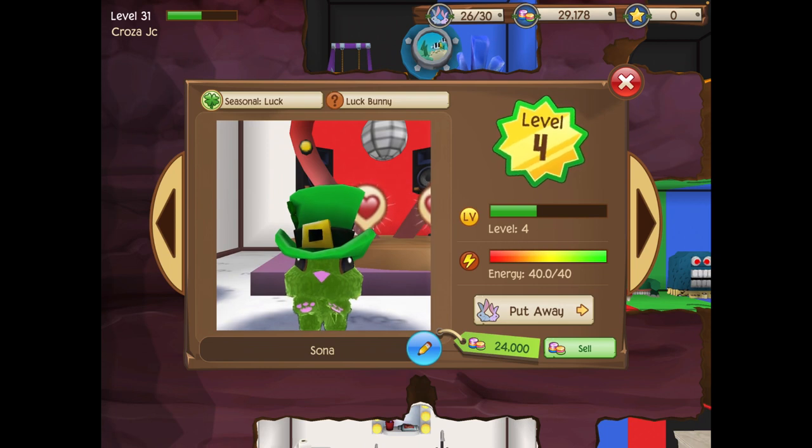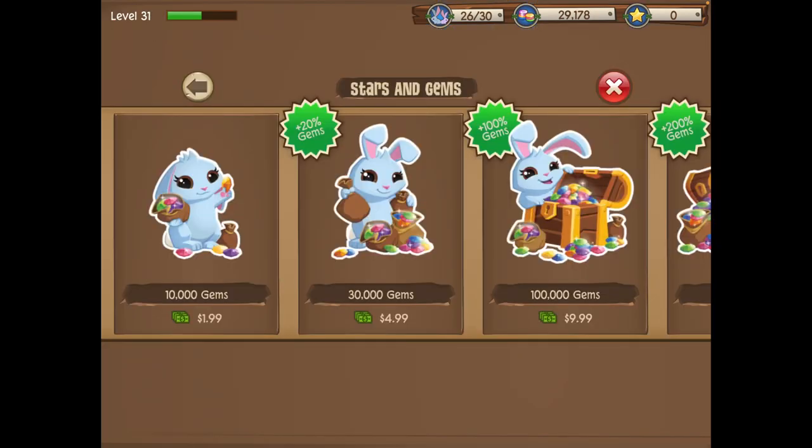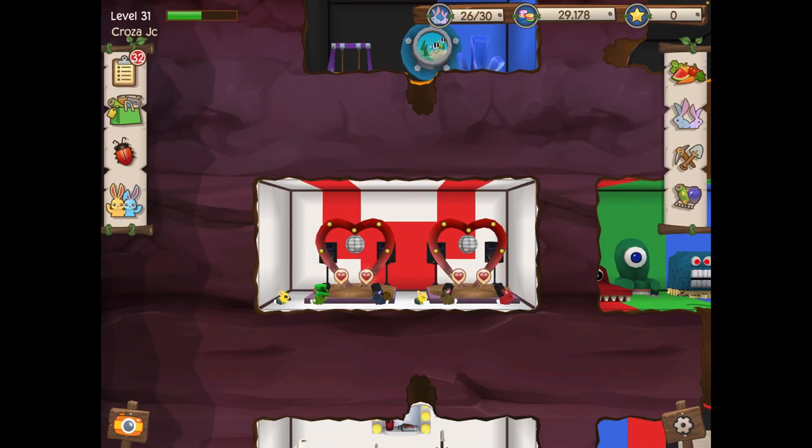What's the harm in possibly breeding more? It is a little bit of a time investment, especially if you're going for more money. But the best way to make gems in this game is by selling a bunny. As you can see, the luck bunny right here — if I sold it, it'd be 24,000 gems into my account. And I could literally spend five bucks for more than that; that's terrible when you can just sell bunnies instead.